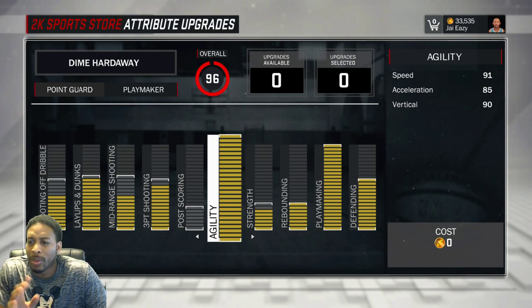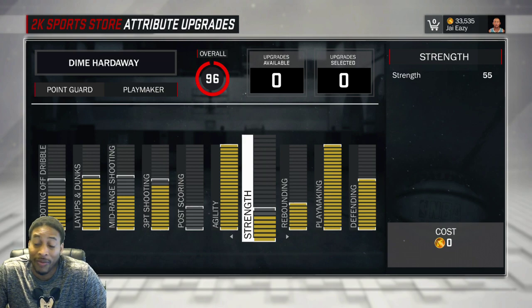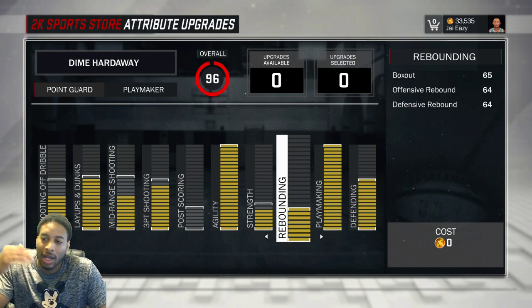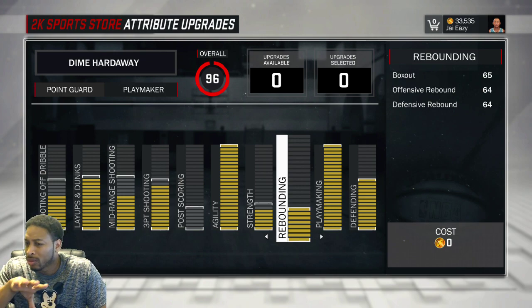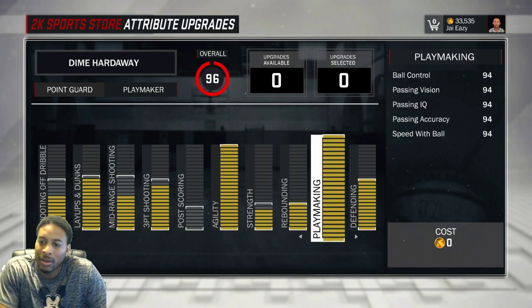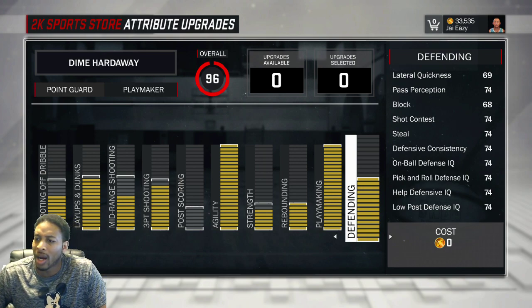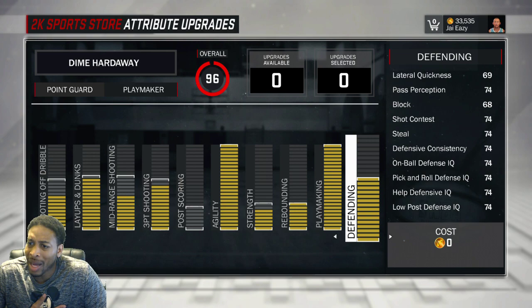I didn't touch post scoring. Somebody told me that putting agility up would make a difference and it did — with agility my vertical is 90 and speed is 91, so you're just as fast with the ball as without it. Strength I left at 55, felt like that was good enough. Rebounding I maxed out: boxing out at 65, offensive 64, defensive 64. Playmaking maxed out. Defense maxed out — lateral quickness on the 6'4" is 65, so you only get four more on the 6'7".